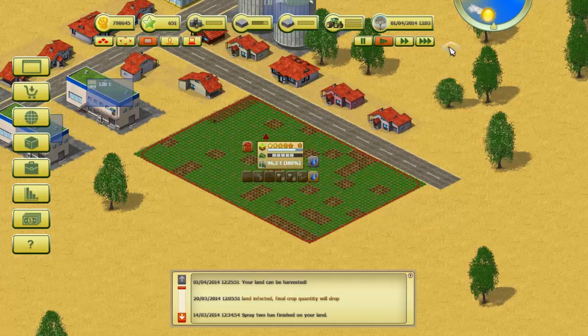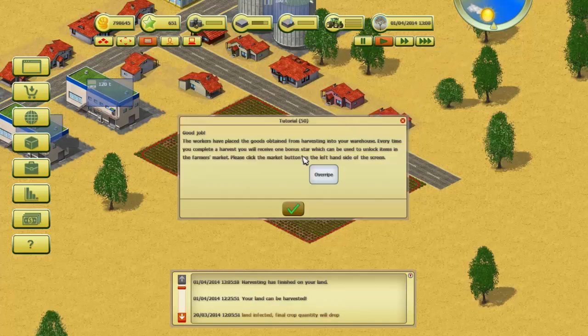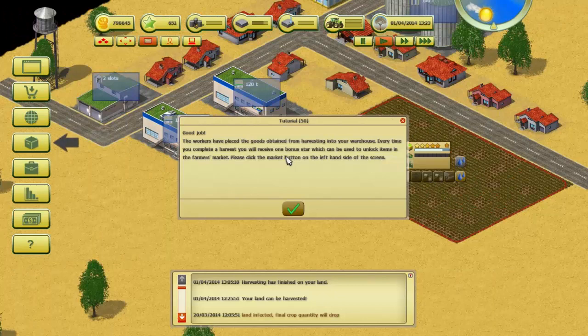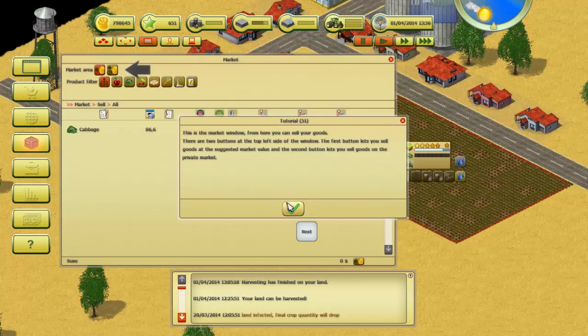The workers have placed the goods obtained from harvesting into your warehouse. Every time you complete a harvest you receive one bonus star, which can be used to unlock items in the farmer's market. Please click the market button on the left side of the screen. In this market window you can sell your goods. There are two buttons at the top left: the first lets you sell goods at the suggested market value, and the second lets you sell on the private market.